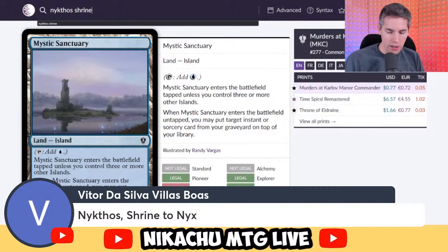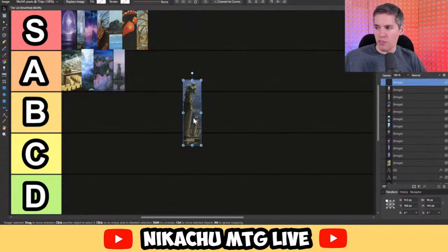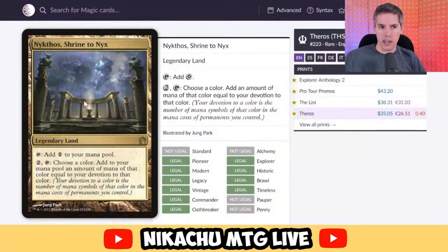Nykthos, Shrine to Nyx. Another build-around card. You can tap to add a colorless mana if you have nothing in play, or pay two, tap, choose a color, and add mana equal to your devotion to that color. This card broke Standard and arguably broke Pioneer — Mono-Green was a very dominant deck in the format for a long time. In Commander it's softer since you need to be heavy on one color to really make it work. It's maybe the slow-budget version of Gaea's Cradle. It's competitive and strong, but you do have to build your entire deck around it — not easy to splash. So you basically have to warp your whole deck to abuse Nykthos.